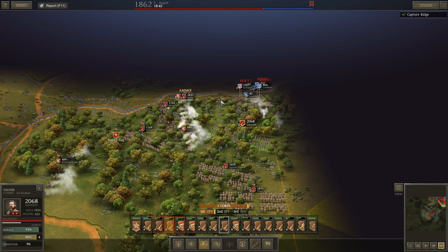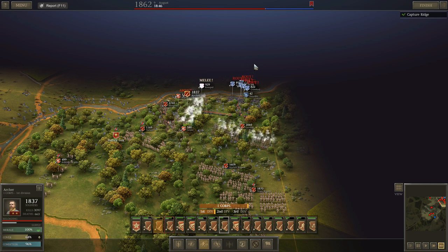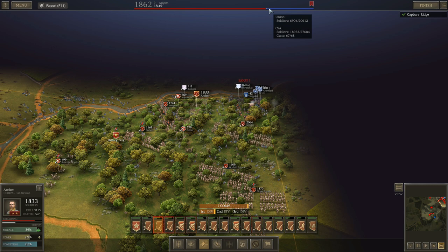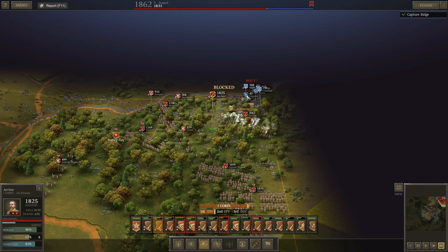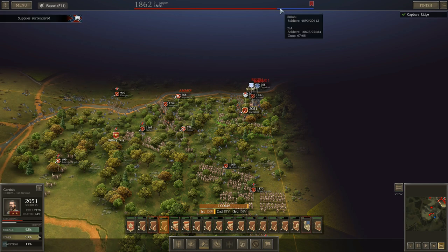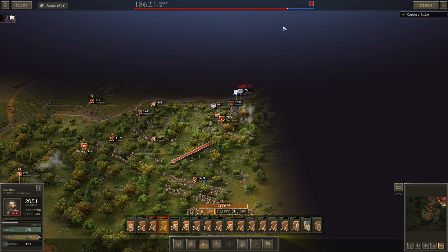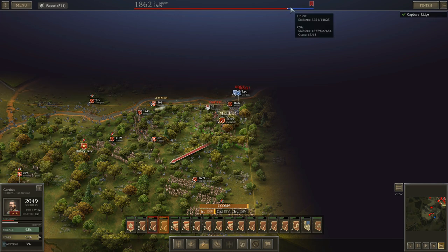Kemper's just being destroyed in there. That shattered a couple of his units — he's down to less than 5,000. Supplies surrendered. He's got 3,000 men left.